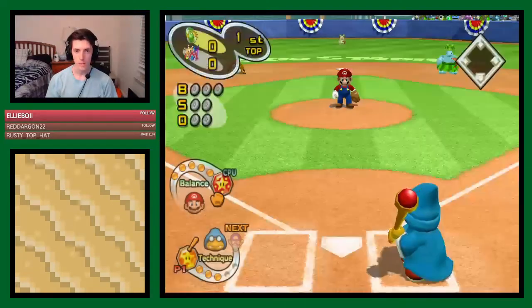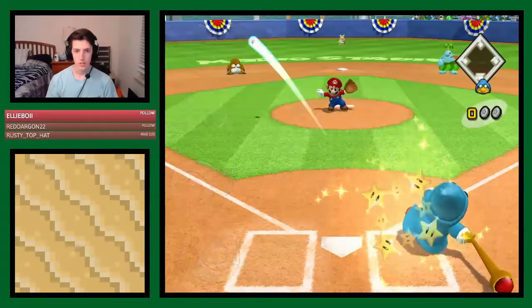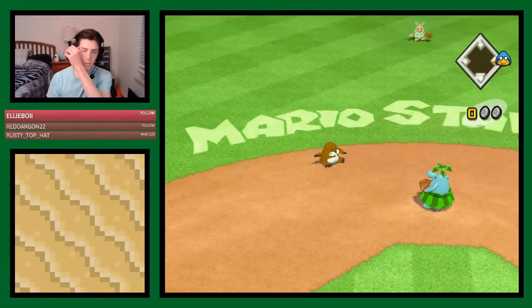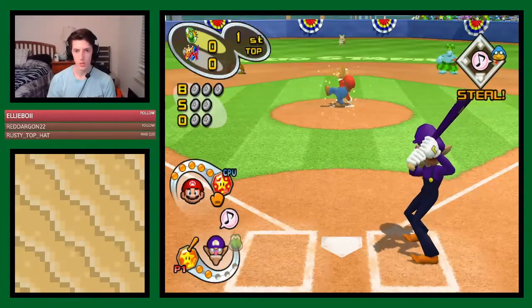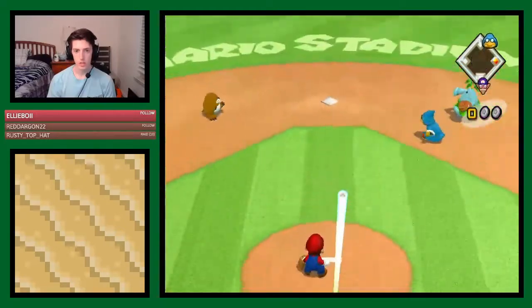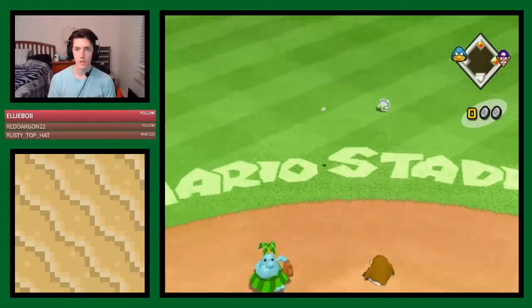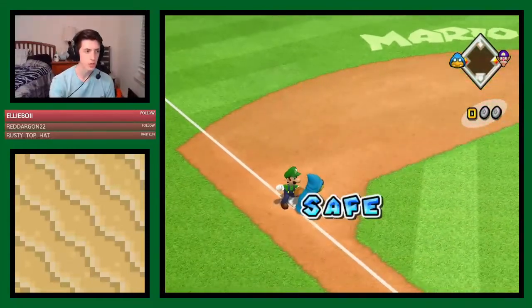First up, Blue Magic Koopa — you're going to want to get a star hit like that. You can basically leave him on first for now. So now we're going to steal with Blue Magic Koopa, get a base hit with Waluigi, and advance Blue Magic Koopa over to third. Now we have our runners on first and third, and that's where we're trying to go.